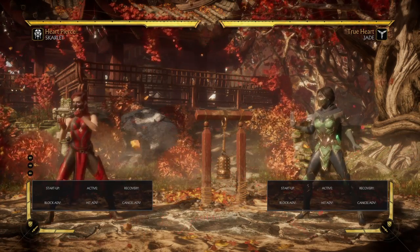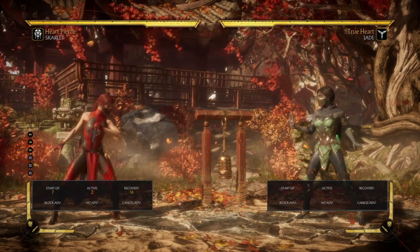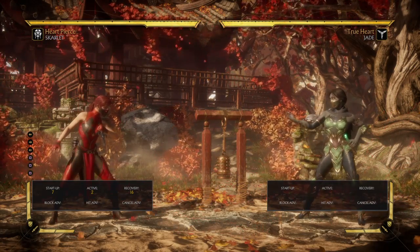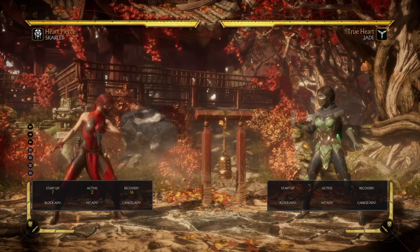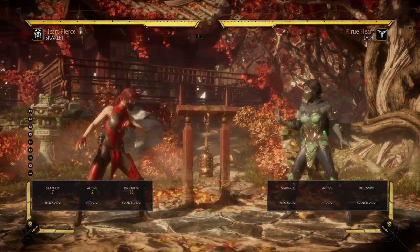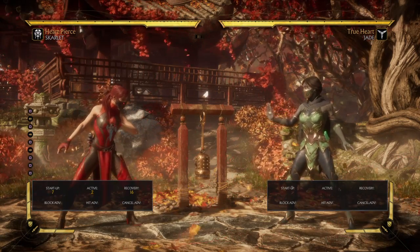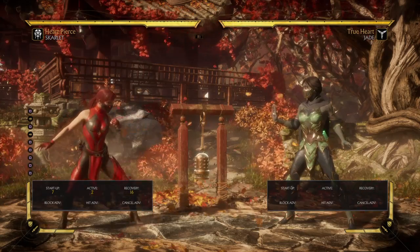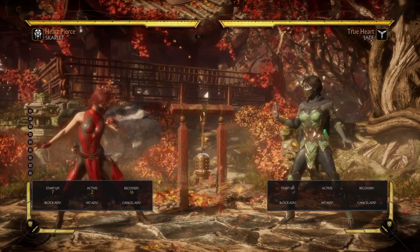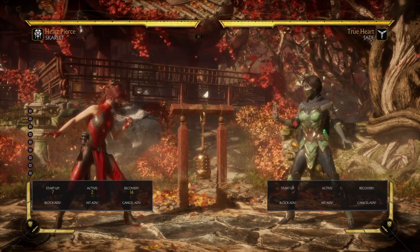I'm going to start by showing you which buttons I'm talking about. The first one is Standing 1, which is a 7-frame startup and has only 2 active frames. It recovers at 16 frames, and if it hits on the last active frame it recovers at 15. This move is good to hit people who jump from afar, but up close it's not great because it only has 2 active frames.